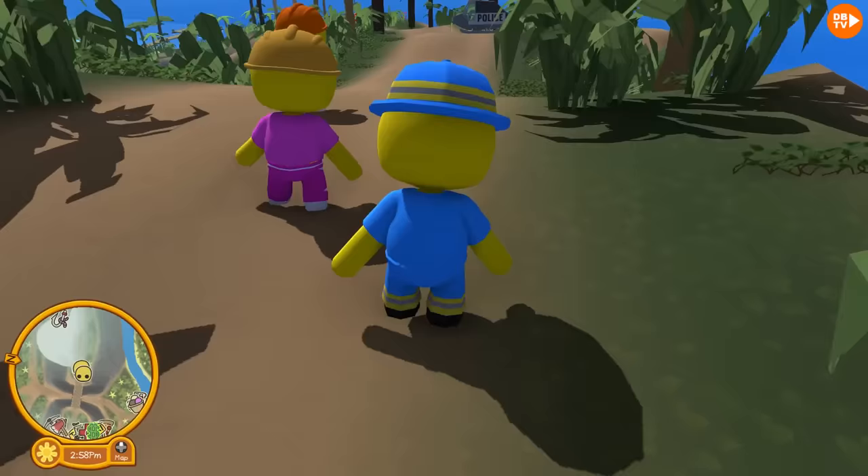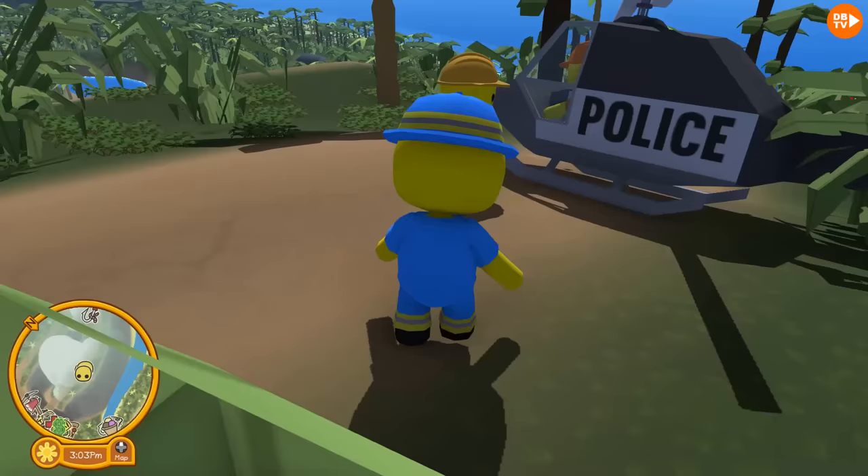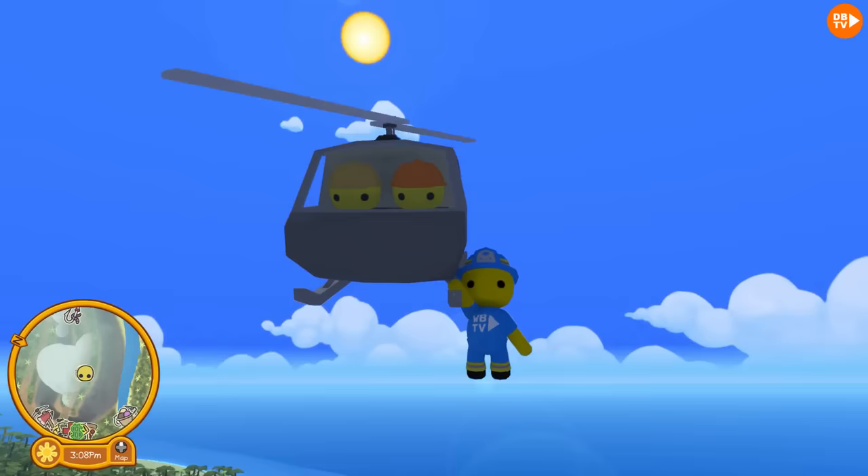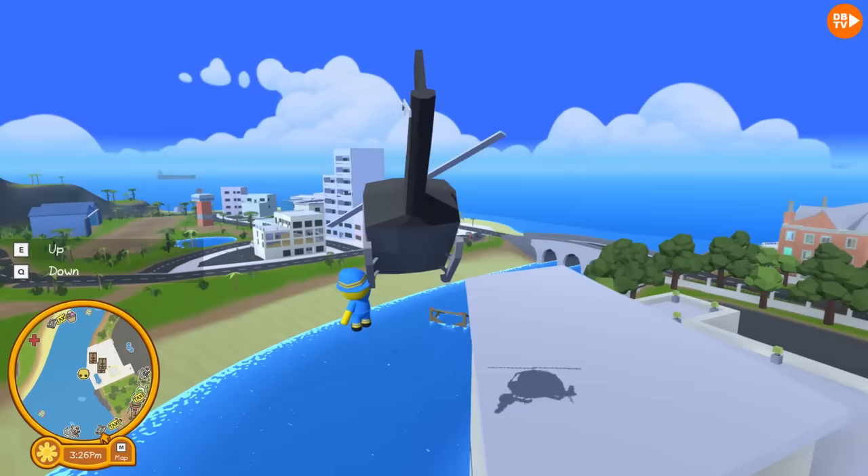Sloth hat! Let's go put on the sloth hat! We'll head over to the pool on Paradise Island. Let's head up, and let's head right over there, so then we can go change into the sloth hat. The pool is right over here on Paradise Island.